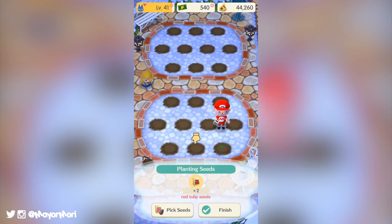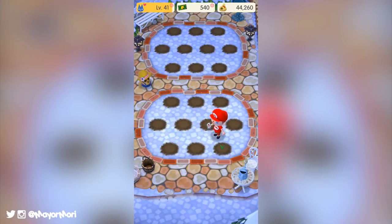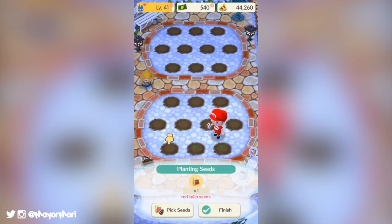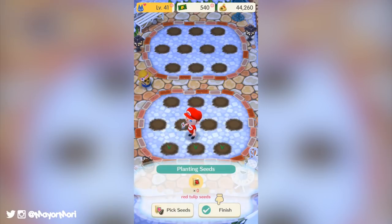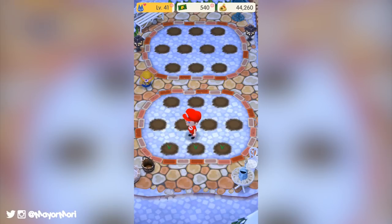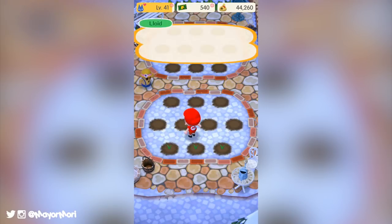Lloyd the Gyroid is here to help as always and talks us through everything we need to know. Basically we have 20 different patches of dirt where we can plant seeds, which is awesome and twice as much as I first thought from the previews a few days ago. From the start Lloyd offers up some seeds and shows us how to plant them — it's pretty intuitive: you tap a location, walk over to it, and plant a seed of your choosing.